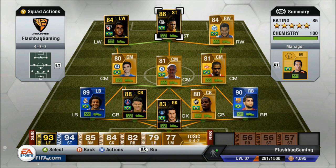I'd probably put Neymar on the left wing, put Lucas back in center mid, and put Wellington in a striking position. Anyway, that's the squad builder and now I'm going to show you some gameplay footage, so please watch.